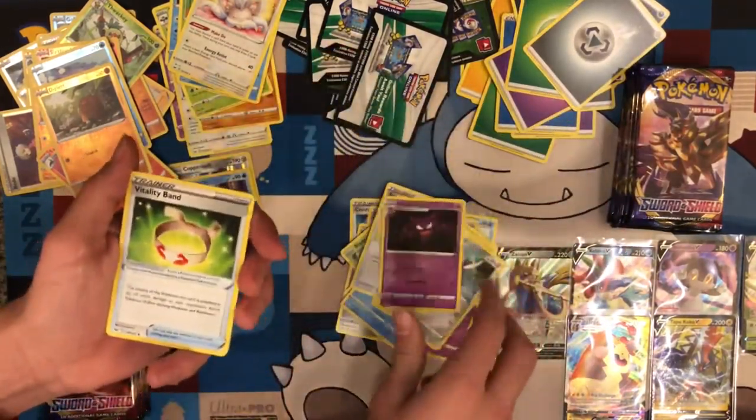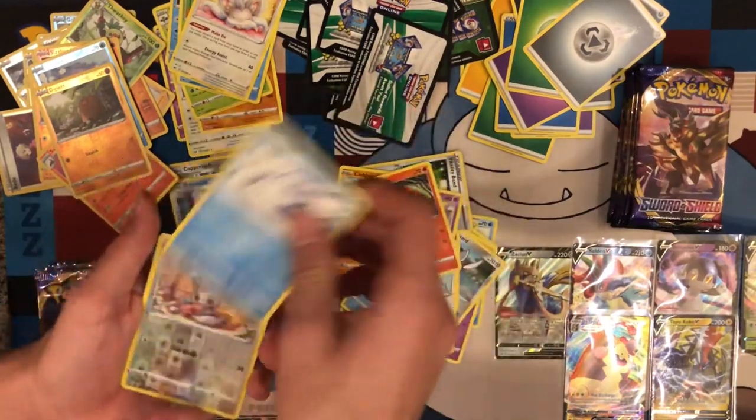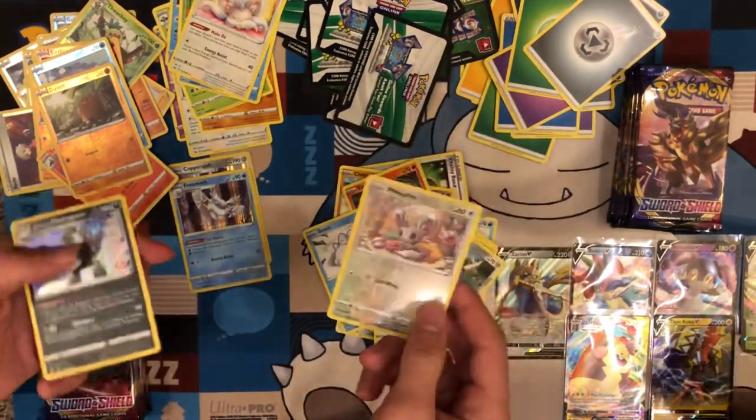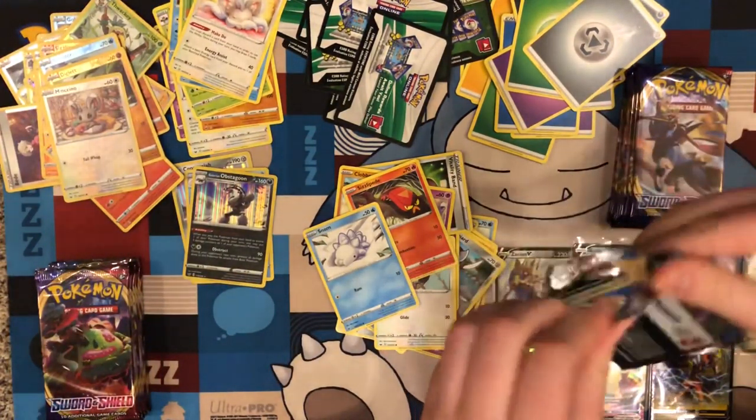Pokemon Catcher, Haunter, Vitality Band. Give me the Gengar please. Ghastly and Haunter. Obstagoon — Obstagoon Hollow. Just a Gengar? I think it's reverse — or I mean hollow.